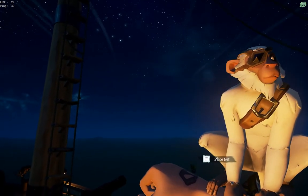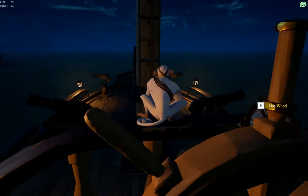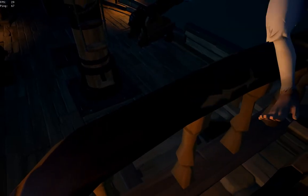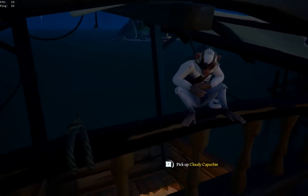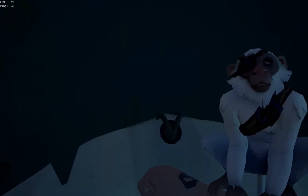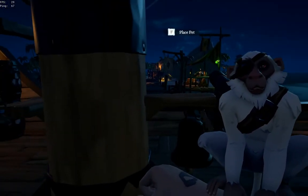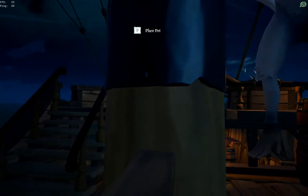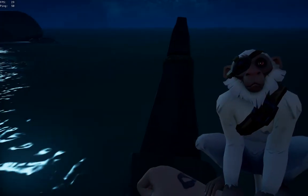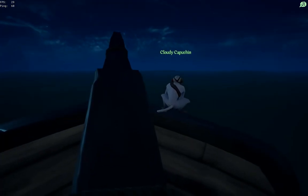He looks pretty cool at night time with his little patch on. So I can place him — I can put him on the ship's bow. Where can I place him? Yeah, I can place him there. Can't place him anywhere up here, but I can place him there. He starts playing with himself.